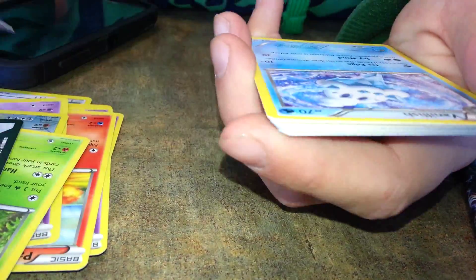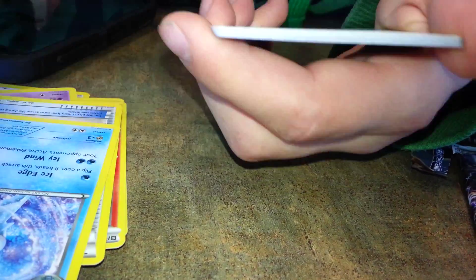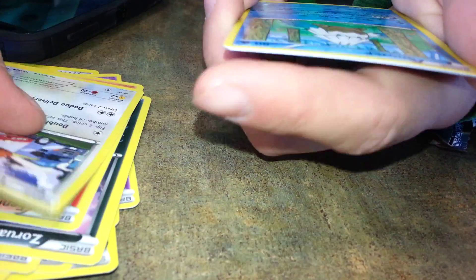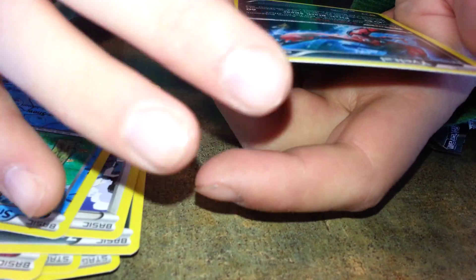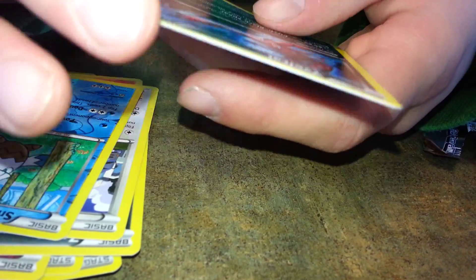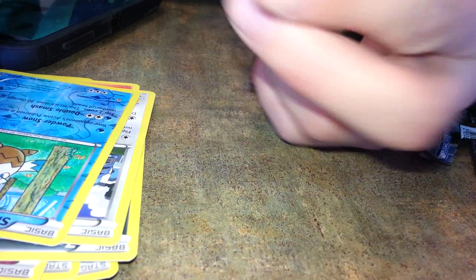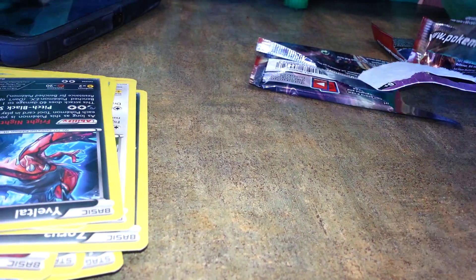We got a Mewtwo Spirit Link — that'd be awesome to pull him out — Vanillish, Paladin, Vanillite, La Baby, Zaurua, Fennekin, Doduo, Reverse of a Snover. And... wow. Ivaldo Hollow. Yes! That just made it all worth it. I like Xerneas better, but I'll take it.